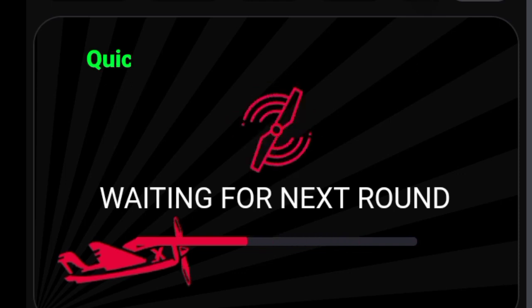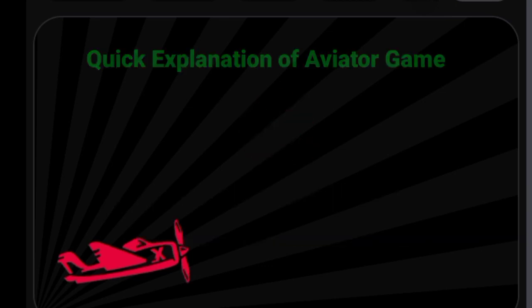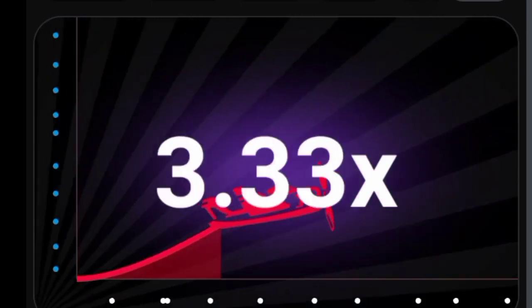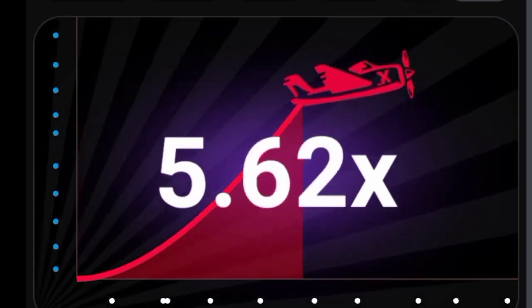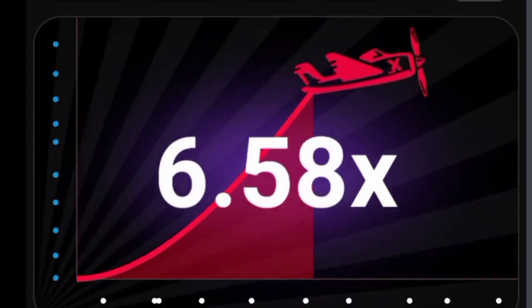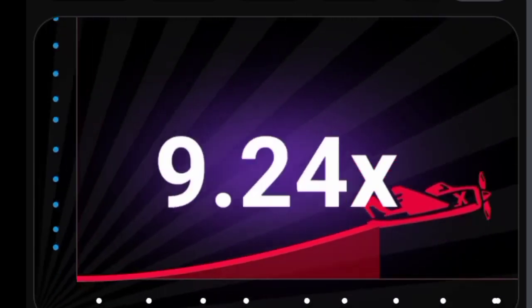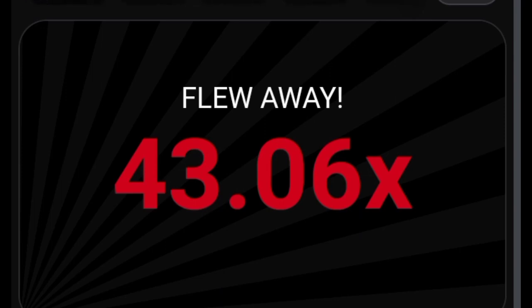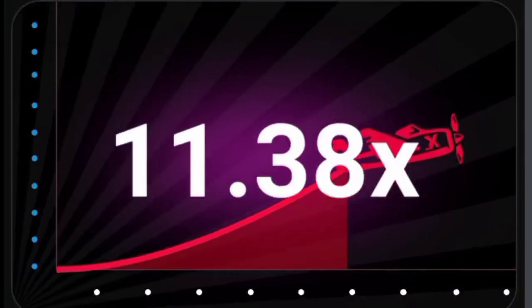Let's quickly explain how the aviator game works for those who are new to it. In the aviator game, a plane takes off from the ground and ascends into the sky. Your goal is to click the cash out button before the plane disappears from the screen. By doing so, the amount you cash out will be multiplied based on the multiplier at the time. However, if the plane flies away before you press cash out, you will lose your money. The challenge lies in not knowing when the plane will fly away.